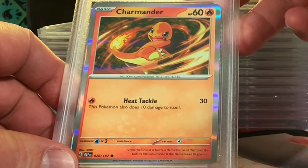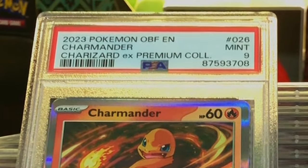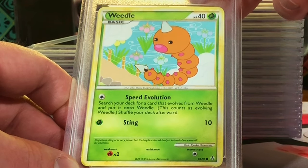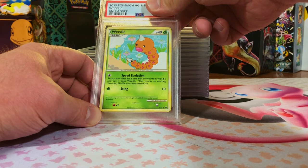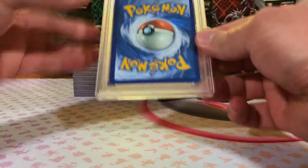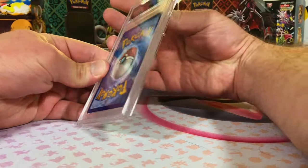Charmander Holo from the Charizard-iax Premium Collection. I'm thinking this is probably more of a nine. Mint 9 — right on, I love this Charmander. Next up, Weedle Common from HeartGold and SoulSilver Unleashed. Yep, I sent in a little Weedle, but it's HeartGold SoulSilver so I'm going to go with a 10. We'll take the Mint 9 — there was a little bit of whitening. Those loyal to the channel know I will grade any card if the PSA 10 is worth a chunk of change, because you just gotta try it.